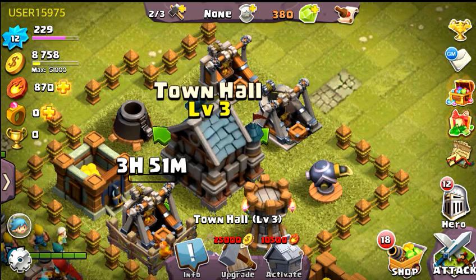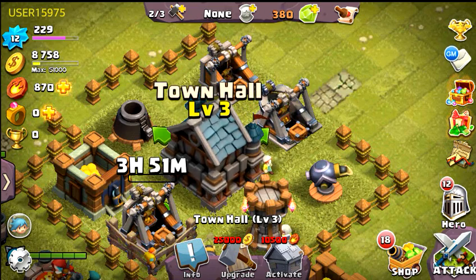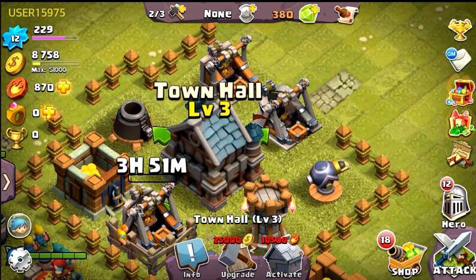Looking at the upgrade cost, this level 3 is 25,000 gold. Right now I'm at level 12 and I do not have enough gold, but I have enough capacity. If this is your first time playing and you have a level 3 town hall and you're over level 10, just remember the number one rule: you should always be upgrading something — whether it's in your laboratory, your weapons, gold mines, anything like that.